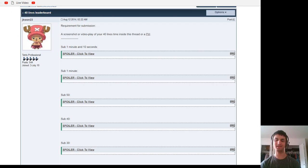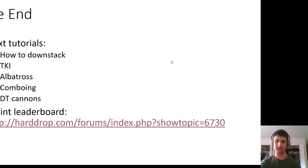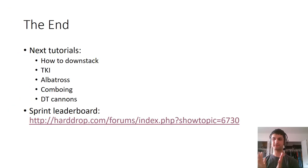Feel free to make an account on Harddrop and post your best sprint score to that thread — it provides a good way to measure your improvement. The maintainer is Jayquan, actually the person I did an analysis on if any of you watched that video. So I'll put those links in the description. Next, I've had requests on how to down stack — I might do that one next. I might also intersperse a TKI setup tutorial, which is how to consistently get three T-spins going in Tetris, and maybe a DT Cannon or some fancy setup to mix things up. Hopefully you guys learned something — talk to you next time, bye.